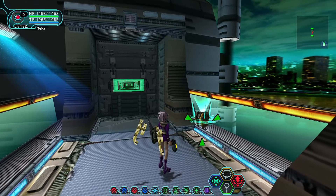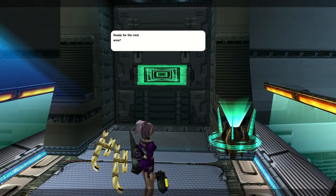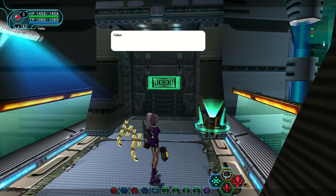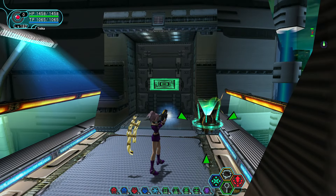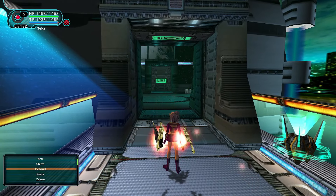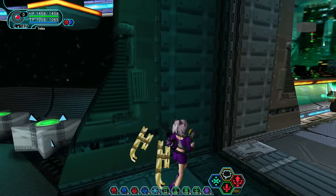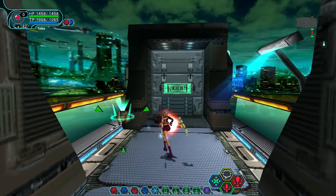As usual, we get a message from Ellie at the start: 'Ready for the next area? Take care, be careful.' There are some cinematic bars at the bottom as if there's going to be a cutscene, and then nothing happens. Before we go in, let's check if we have any more enemy data entries.